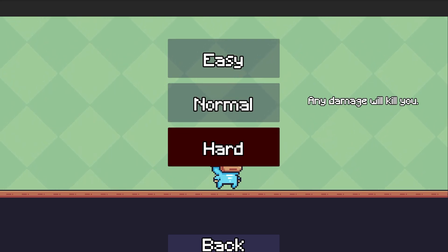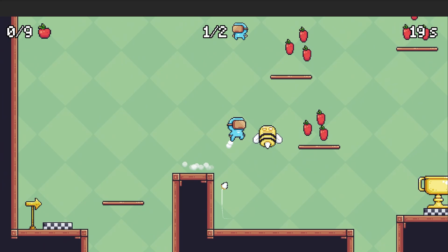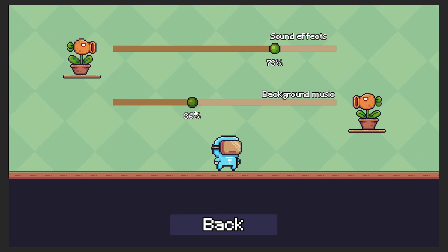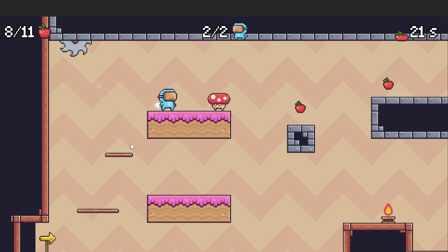In addition to that, we're going to bring three different difficulties so different players can enjoy the game. Next, I'm going to show you how to work with the camera, how to set up screen shake and camera transitions. And of course, we're going to be making an audio manager with background music and sound effects — all of that will turn this project into a complete video game.